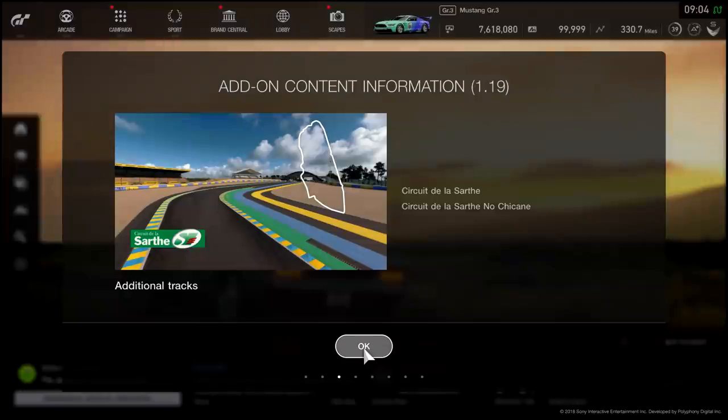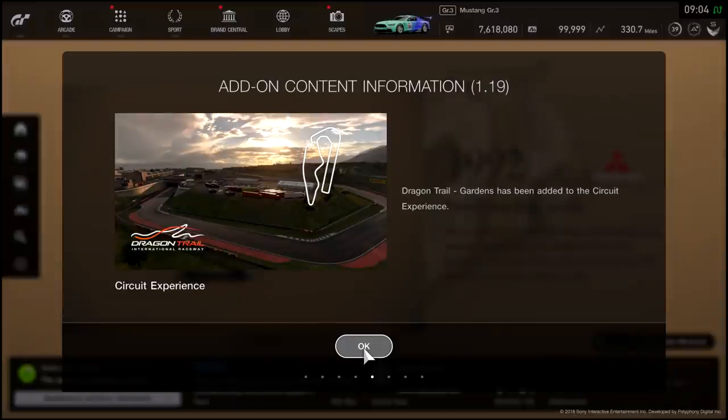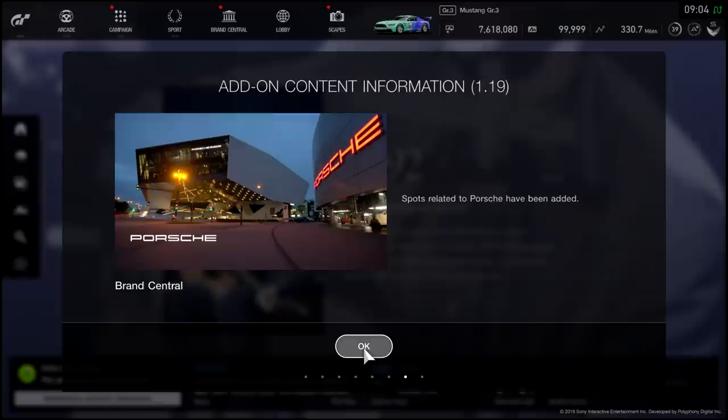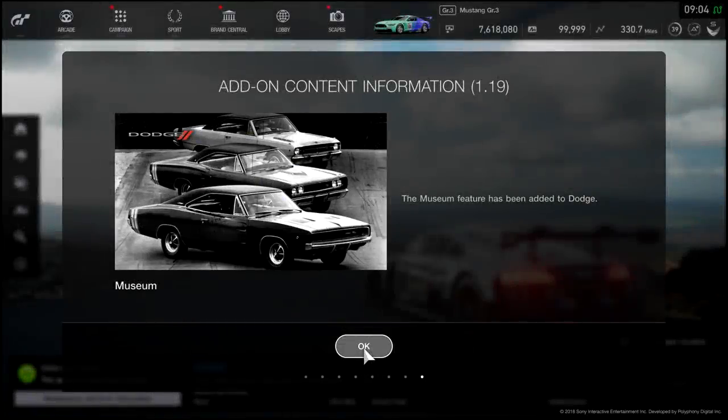The Mégane Trophy Sport car is a really nice car and it's been put into the Group 4 cars. Along with that we obviously have Circuit de la Sarthe, as predicted a while ago on my channel, and some extra league races for the single-player campaign mode. Circuit experience for last month's track has also been added in, along with some extra escapes and museum content.